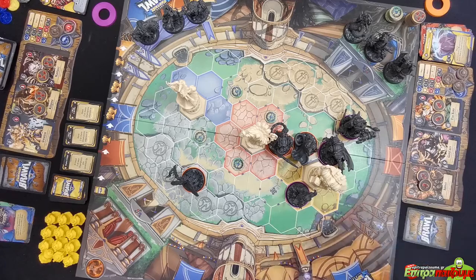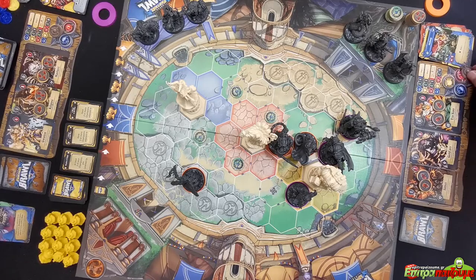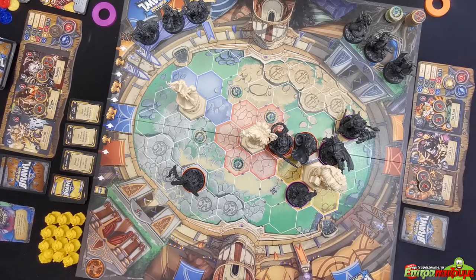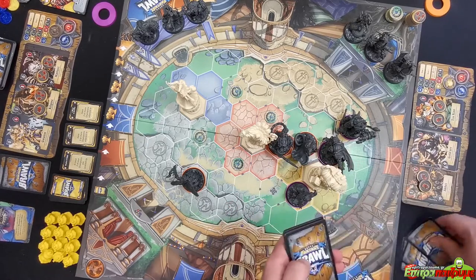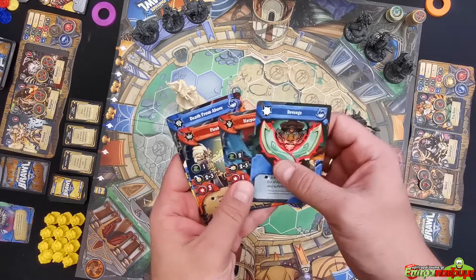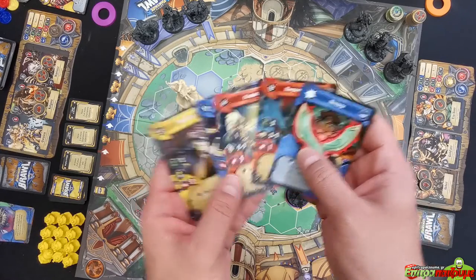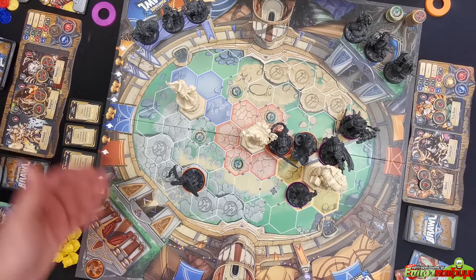That concludes the orange player's turn. They refresh their hand and draw five new cards — reaction, attack, attack, attack, and attack. Then moving to the purple player's scoreboard phase.